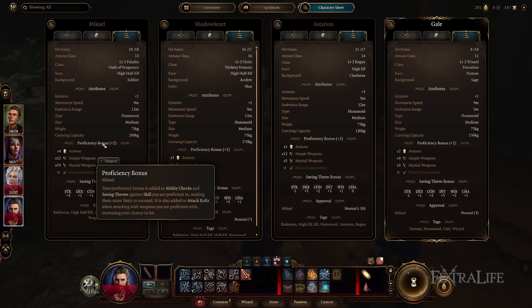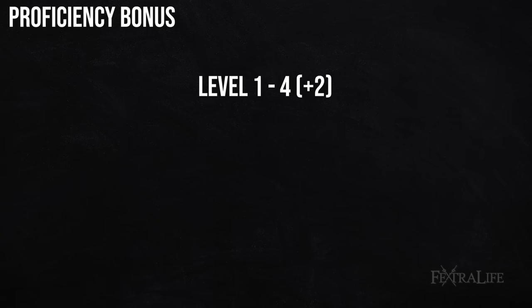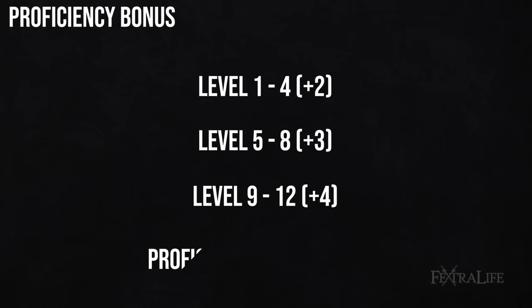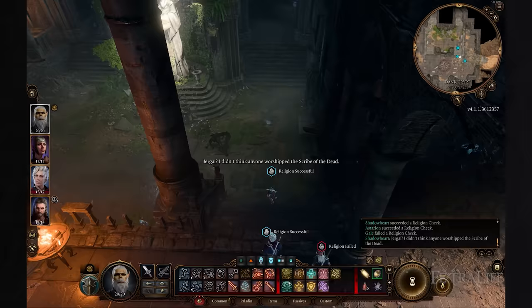Proficiency has been mentioned a few times, so let's talk about exactly what it is. All characters in Baldur's Gate 3 have a proficiency bonus — a positive modifier that increases as the character gains levels and is added to D20 rolls. Each character begins with a proficiency bonus of +2 at level 1, increasing by +1 every 4 levels to a maximum of +4, since the level cap for Baldur's Gate 3 is 12. Note that proficiency bonus is the same for all characters of the same level, and class, multi-classing, and race have no impact on this bonus.